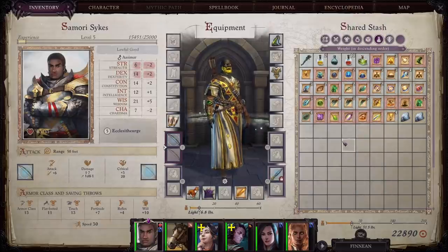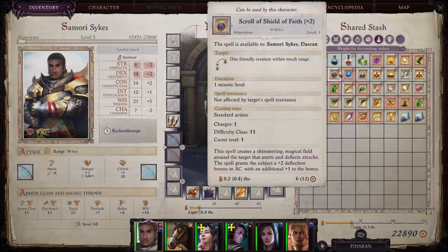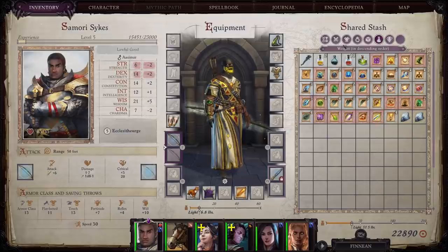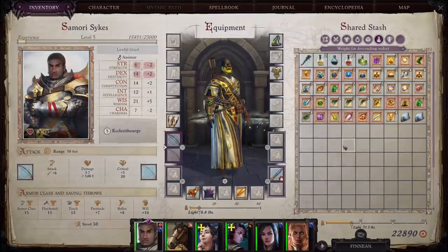You should know: if I need some more defense, I've got a scroll of Stoneskin, a scroll of Shield of Faith, a scroll of Shield — all of these will help me get more defense. If you're having trouble with someone that does a lot of fire damage, you should know you've got a scroll of Resist Fire. You can put that on your tank, have your tank go out first, take some reduced fire damage, and then have the rest of your team come in and mop that person up before they get another fire attack off.